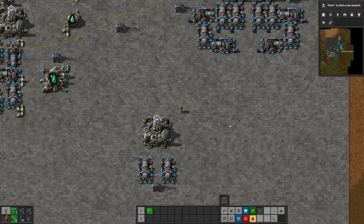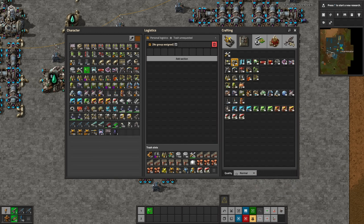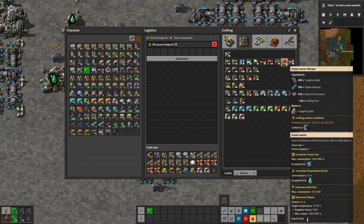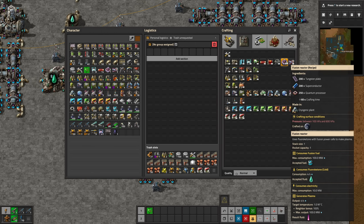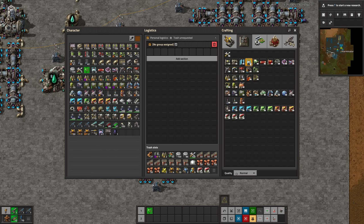So we're going to hop right into this. Fusion Power is an upgraded version of power generation past nuclear power. We have steam power, we have solar, we have nuclear which has been in the game for a very long time, and then lastly we have Fusion Power. This is incredibly powerful and in some ways actually simpler than nuclear power, and in other ways a little more complicated.